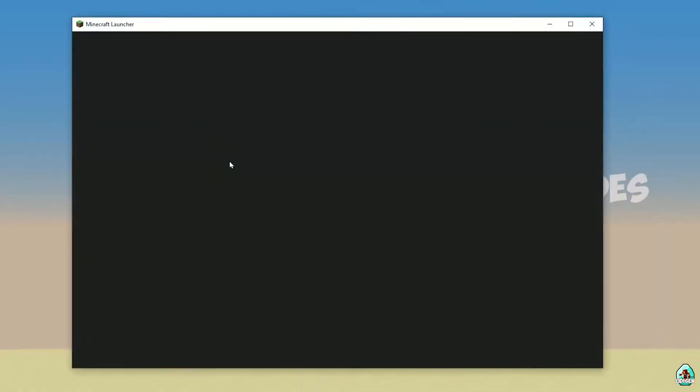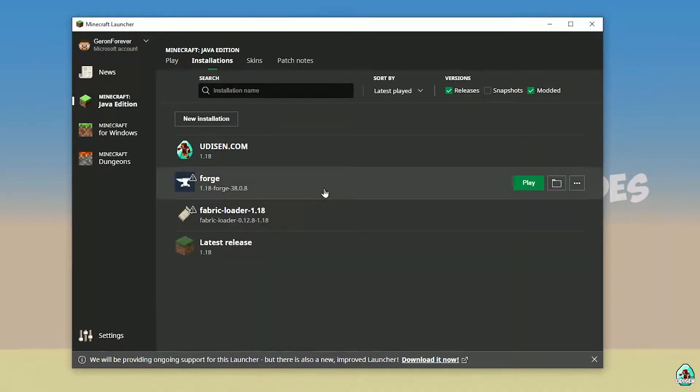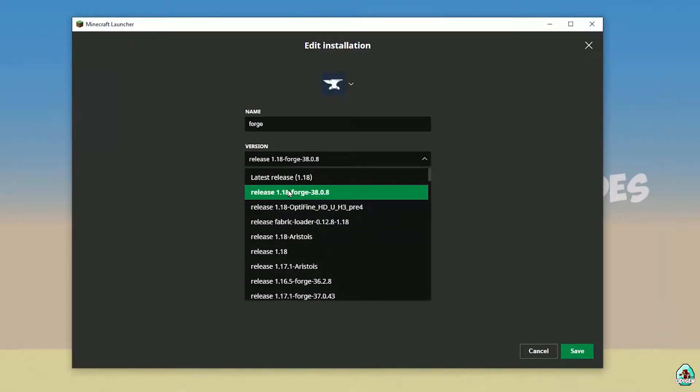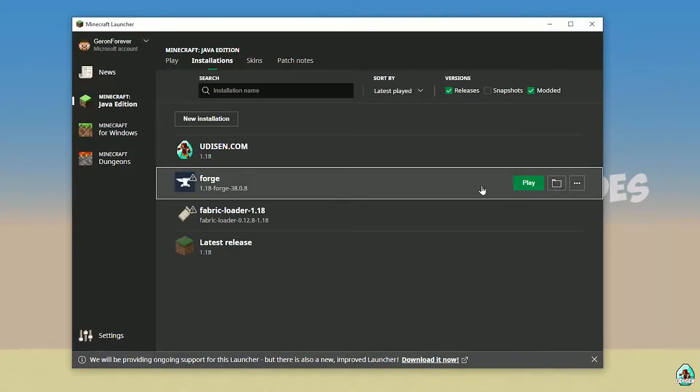Open Minecraft Launcher again. It may be a bit laggy — that's just Minecraft. Go into Installation and find the 4G installer. Double-check that 4G has the right version. If you installed for Minecraft 1.18, you must see release 1.18 4G. If for 1.18.2, you must see release 1.18.2 4G, and so on. Also, sometimes installing the new version of 4G for the latest version of Minecraft is a good idea.